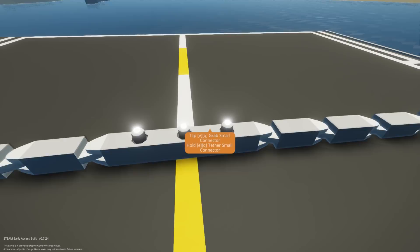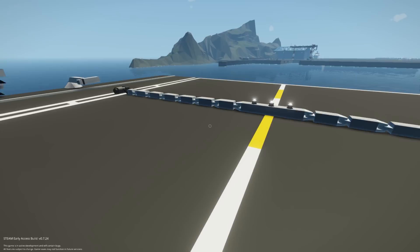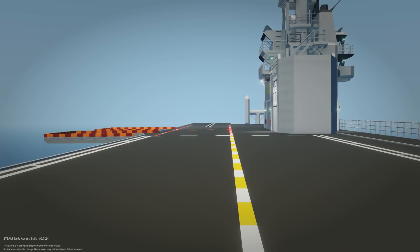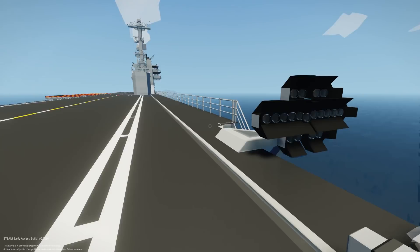This is like a chain — similar to what you'd find on a real carrier — and it will slide forward and hopefully stop the aircraft, because this is not much of a runway. Once we're done, there's also a way to activate the catapult system. I'm not sure exactly how it works but we'll see what Komodo can do with it.